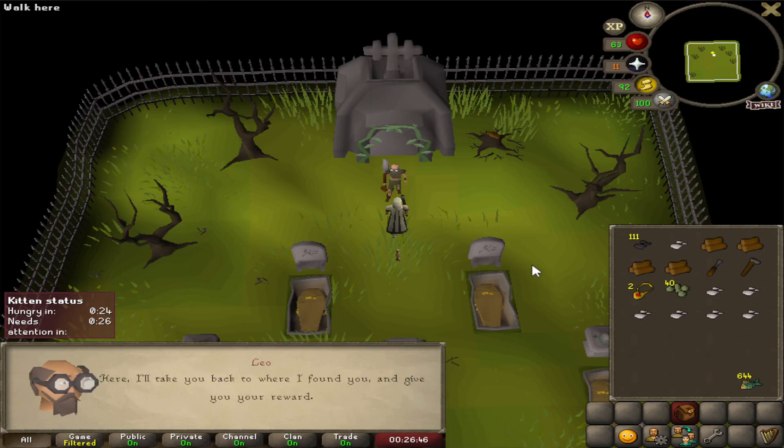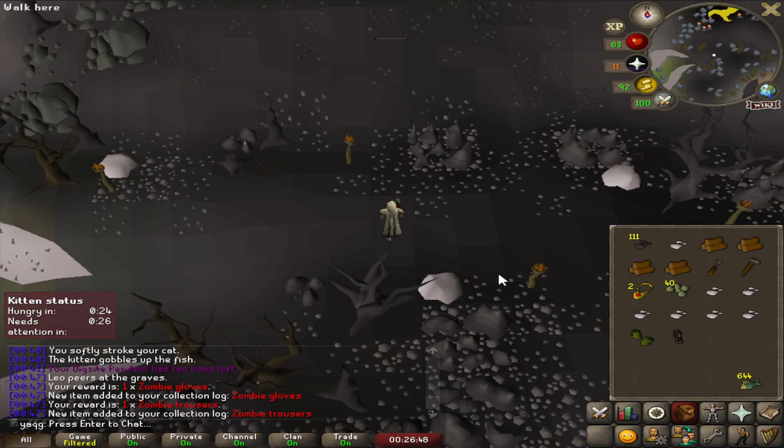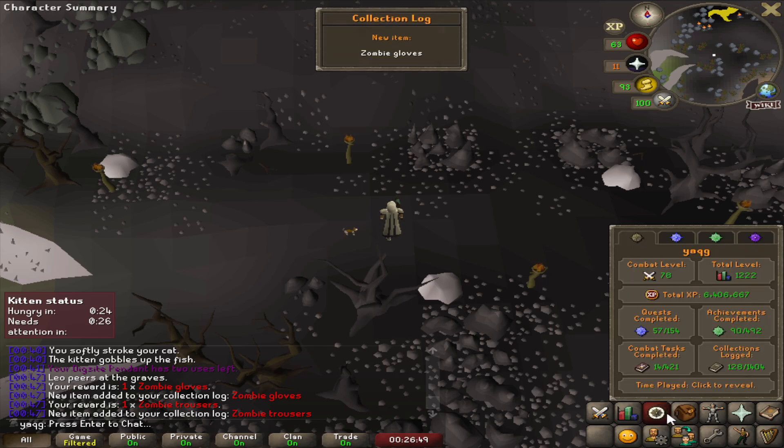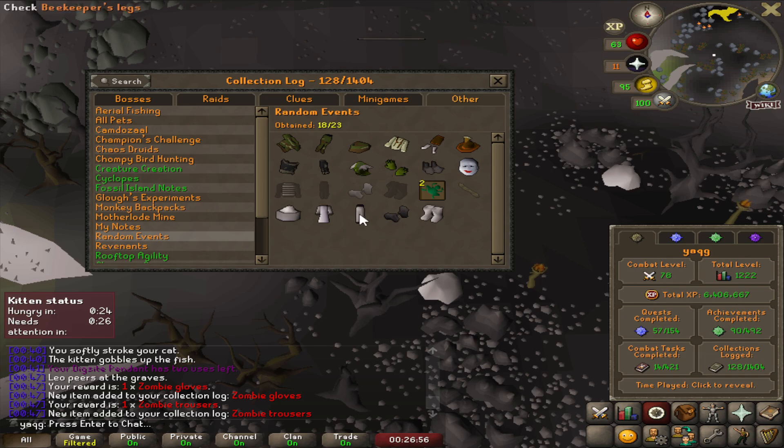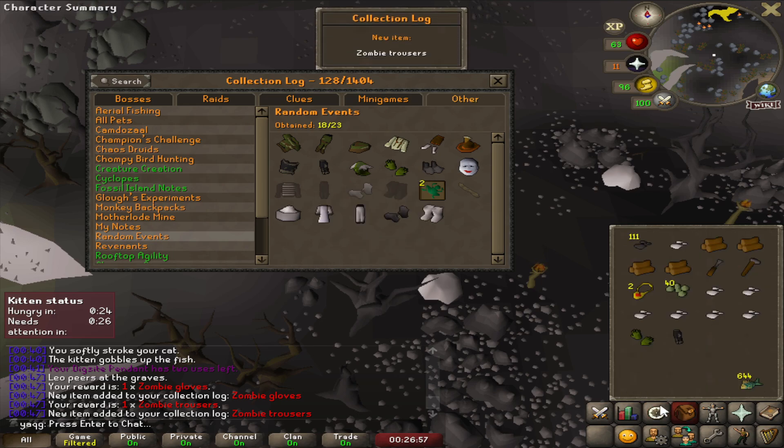Could we be rewarded with some zombie outfit pieces? You are spoiling me — we got two, and we are finished with the whole zombie outfit. All we are missing now is the mime.